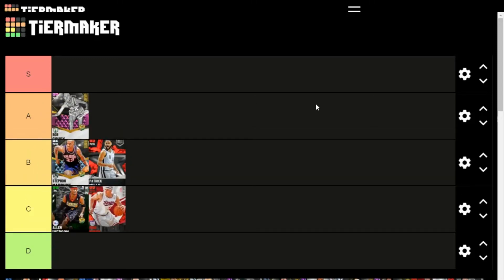Bob Cousy I'm putting in A. The reason I'm not putting him in S is because he has a pink diamond, so inevitably someone will want to push him to S — but there are guys who do what he does better. He's a higher A tier, but I can't justify putting him in S when other cards do similar things and don't cost as much to lock in.